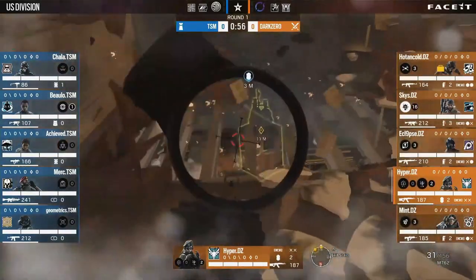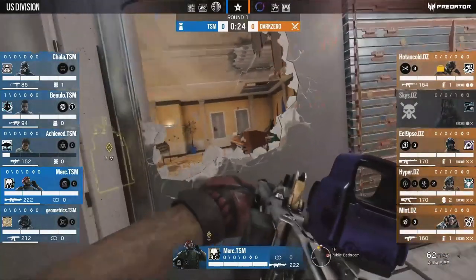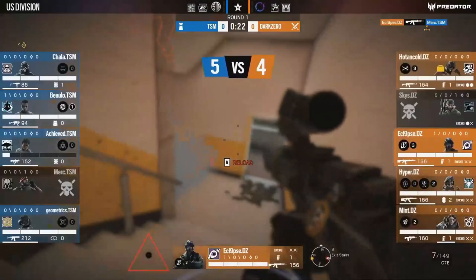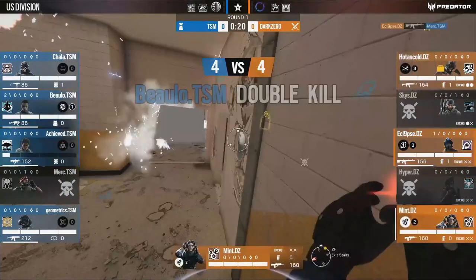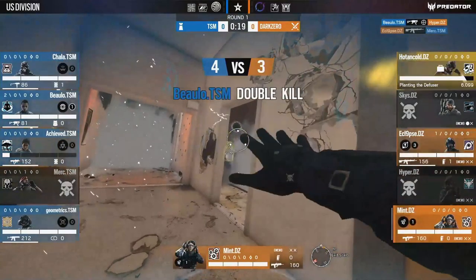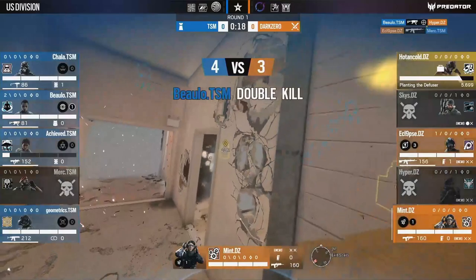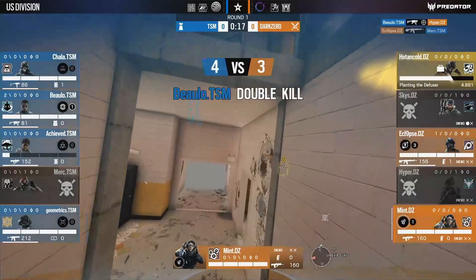With that accomplished, Dark Zero is basically ready to execute, and again they make good use of their map control. Eclipse walks into yellow, gets the kill on Maestro in bathroom, but then immediately focuses on bottom yellow to prevent the flank. Meanwhile, we see Mint taking care of the other setup in that bottom yellow area by smoking off benches. Then there is the actual execute — Ace dropped down CEO hatch and is currently planting. If Maestro was still alive, he would have been perma-flashed here and probably wouldn't have been able to deny the plant. That was the main idea behind Dark Zero's attack.